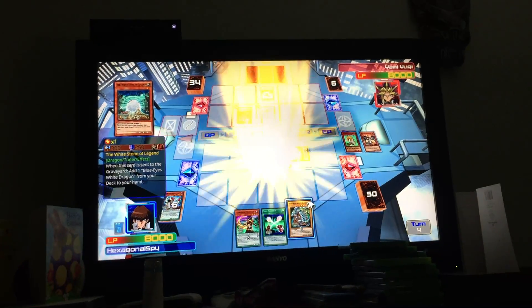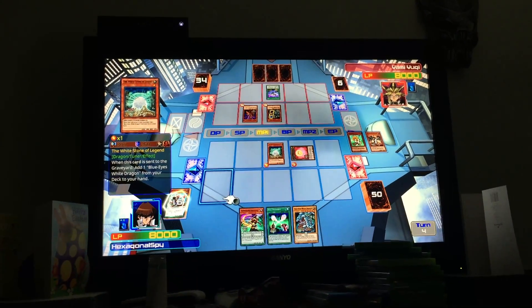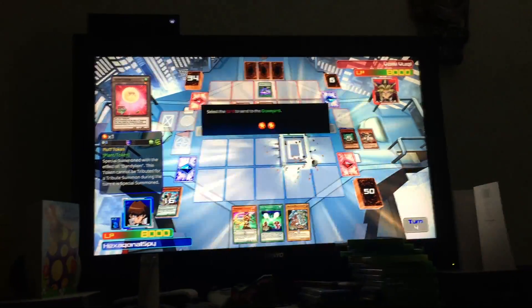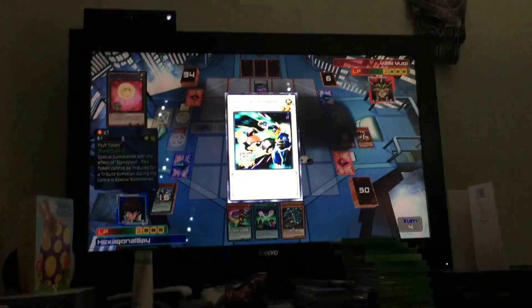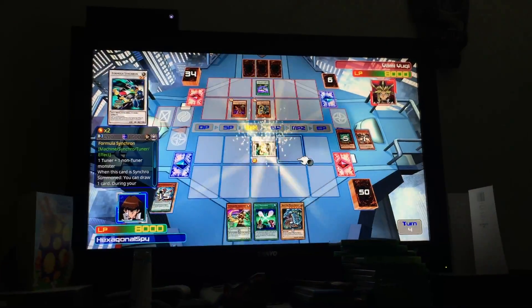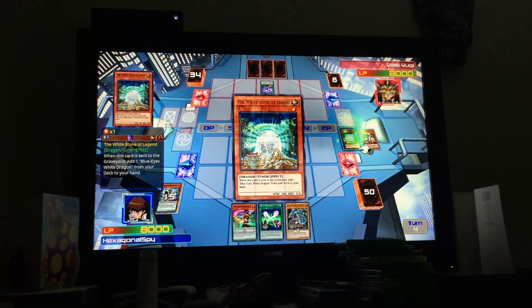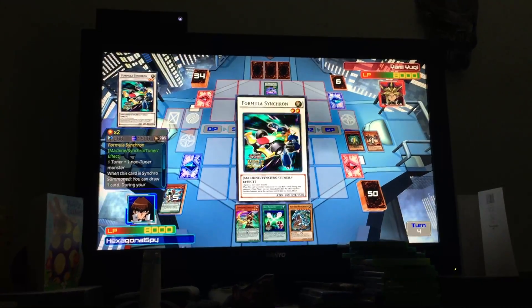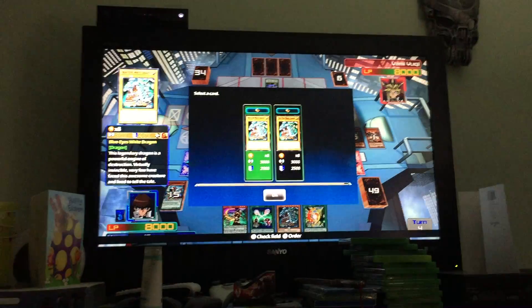I summon Whitestone of Legend. I tune Whitestone and a Fluff Token to Synchro Summon Formal Synchron. Formal Synchron's effect allows me to draw one card, and when Whitestone of Legend goes to the graveyard, I'm allowed to get one card — I'll add Blue-Eyes White Dragon from my deck to my hand.